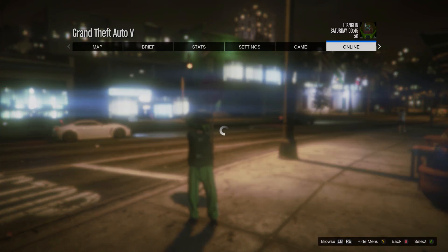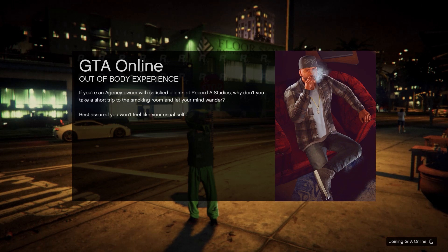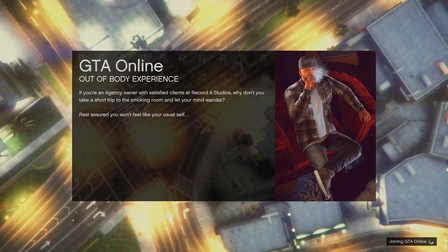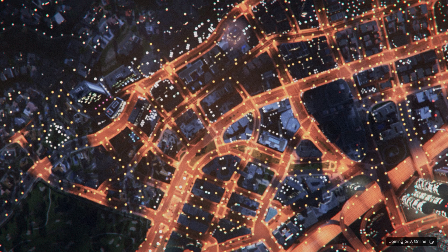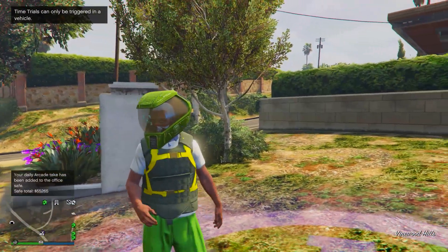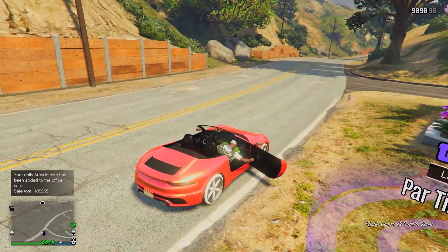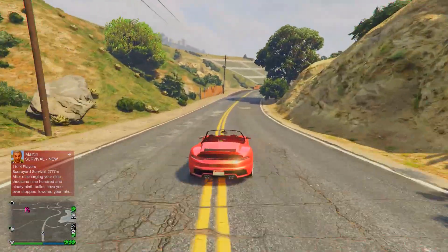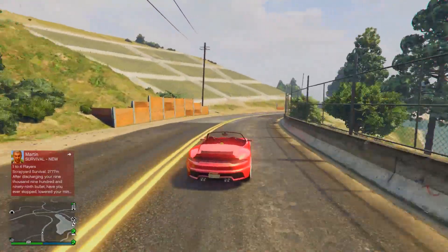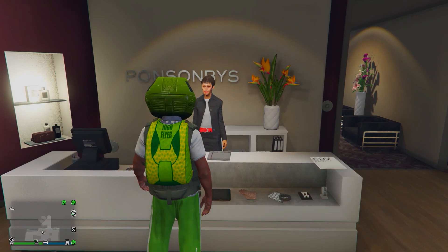Press pause, go to GTA Online, and select invite only session. You should now load into an online lobby with the outfit. If it didn't work on the first try it's probably because you had some blacklisted items that you can't see on your character — if it doesn't work, try the glitch again. It's really easy, it just takes a little bit of time. As you can see we have exactly the same outfit and our arms are no longer invisible. Since you have the space ranger helmet, go save this outfit. If you know how to transfer helmets you can transfer this helmet to any outfit you want. Here we are at the clothing shop — save the outfit.